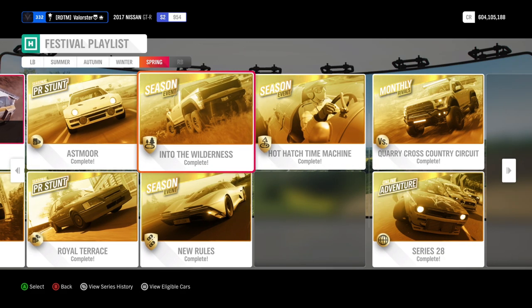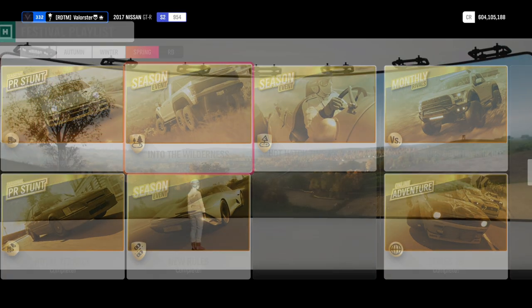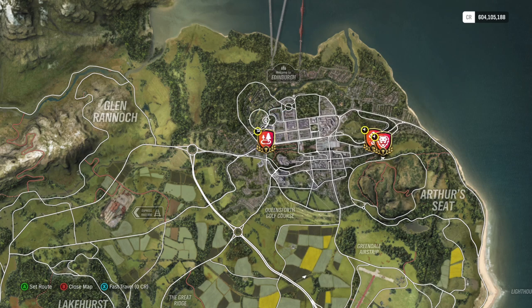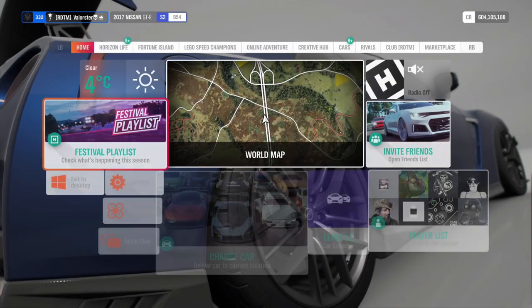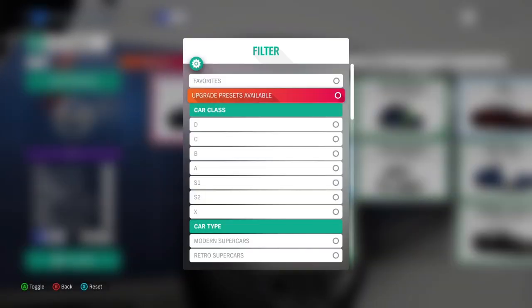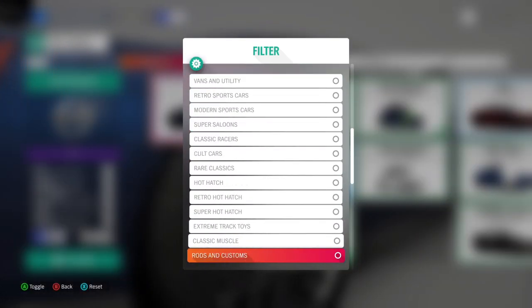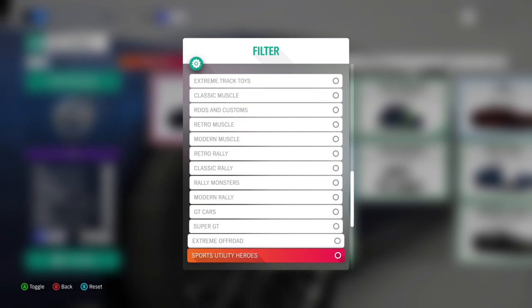Next championship is Into the Wilderness. You have that six-wheeled car that doesn't steer — it's A800 extreme off-roads, cross country. It's not really a cross country course but if they call it that way it's fine. Let's look at extreme off-roads.